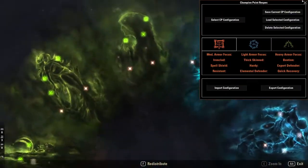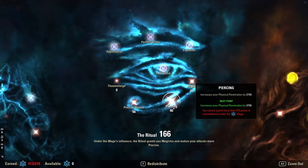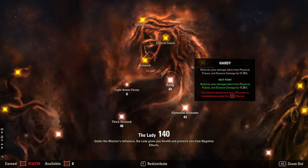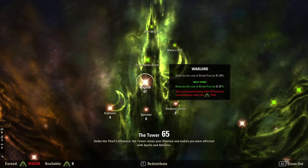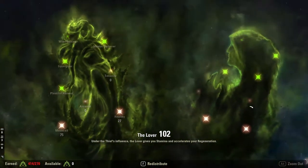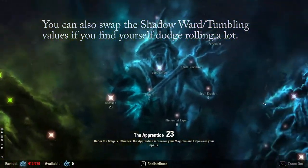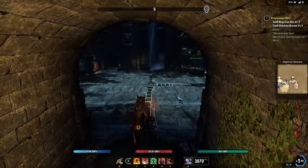For champion points: 23 into Blessed, 81 into Master at Arms, 56 into Precise Strikes, 46 into Piercing, 64 into Mighty, 66 into Ironclad, 32 into Resistant, 48 into Thick Skinned, 49 into Hardy, 43 into Elemental Defender, 32 into Quick Recovery, 61 into Warlord, 4 into Siphoner, 75 into Mooncalf, 27 into Healthy, 66 into Shadow Ward, and 37 into Tumbling. Feel free to move those Siphoner points elsewhere if you don't want them there.